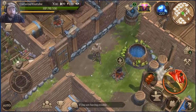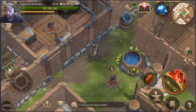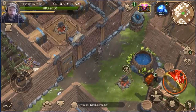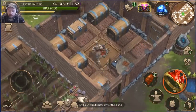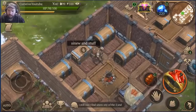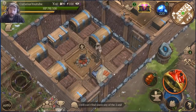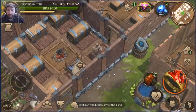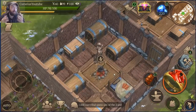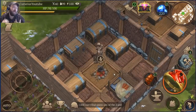Hey everybody, Chris here with some more Stormfall: Saga of Survival. Just an update for today - we're gonna go run through a catacomb. I mostly have my central structure turned into brick, which means only players with weapons doing 35 damage or better will be able to break into this place when PvP goes live. The longer PvP is held off, the better in my opinion.